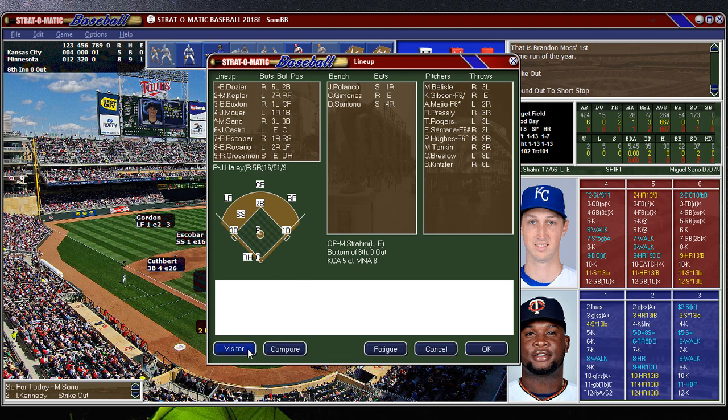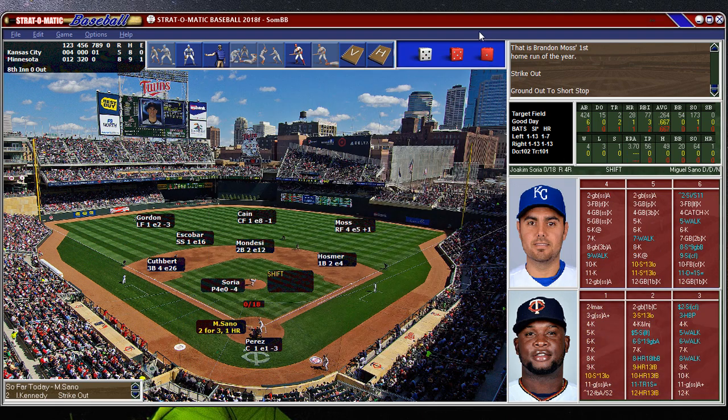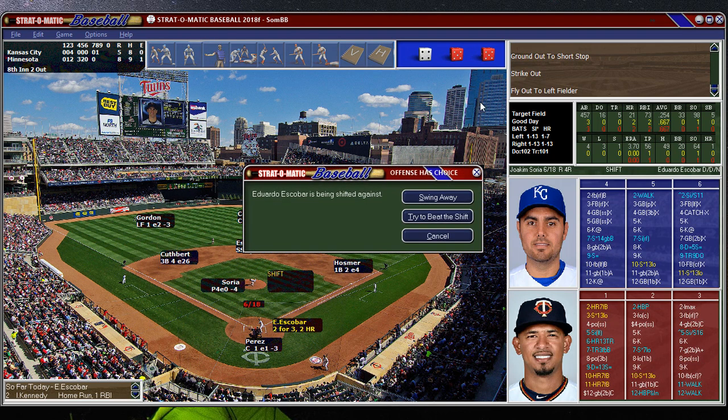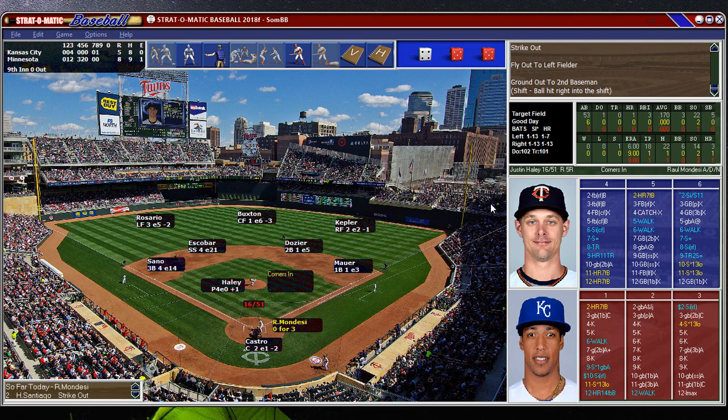Stram did very well — should we keep him in? No, we should take him out. Bring in Soria. He pitched already. Strikes out. Castro — first year as a Twin — flies out. Escobar with his two home runs, see if he could be the first guy on this short season to hit three in one game. He hit it right into the shift — it's his game today.